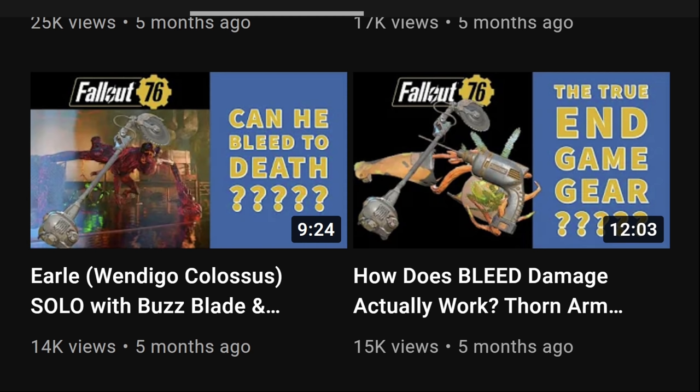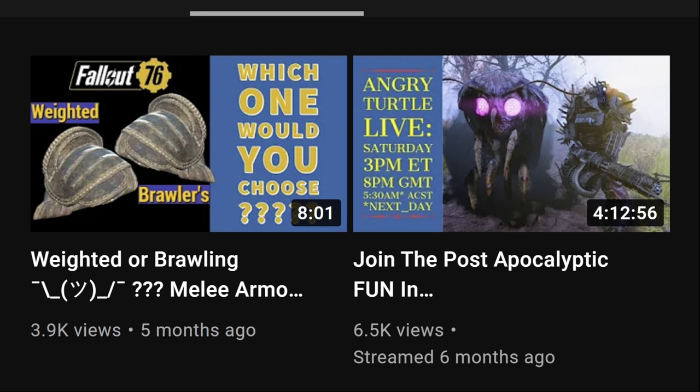This video is about the Thorn Armor set and fast automatic melee weapons. The bleed damage can stack upon each other using those weapons up to an insane amount. In the video on the left you can see I went after the Wendigo Colossus with this setup — and we did kill him.